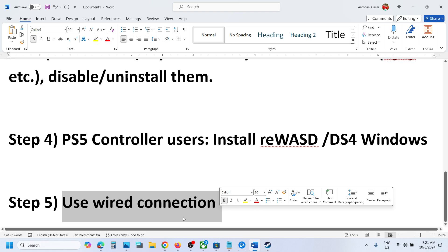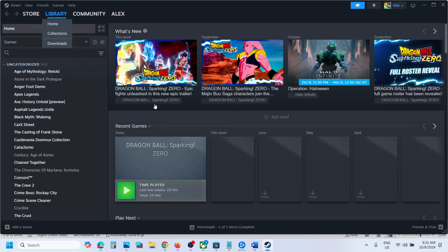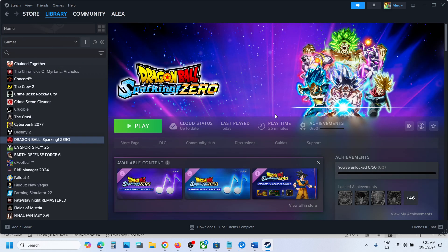The last step is to use a wired connection. If nothing is working, connect your controller using a USB cable, launch the game, and check. One of the steps shown in this video should help you get the controller working. Thank you so much for your time — please like this video and subscribe to my channel.